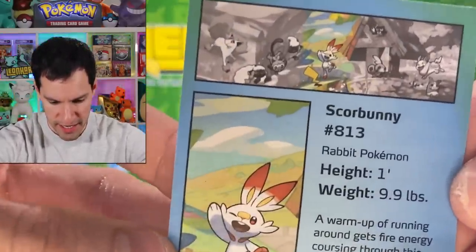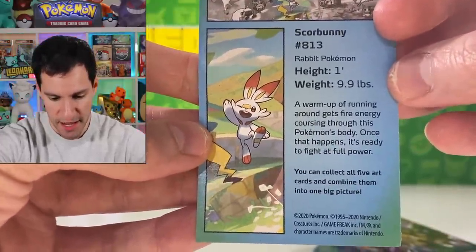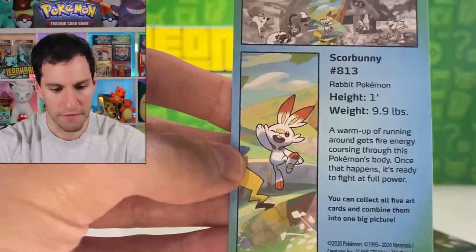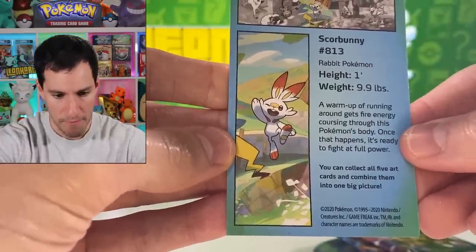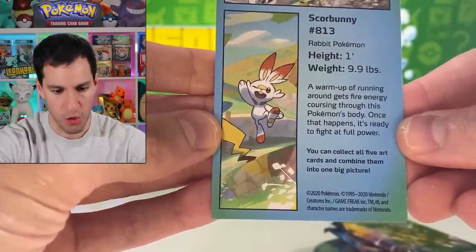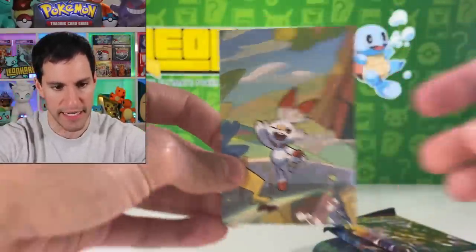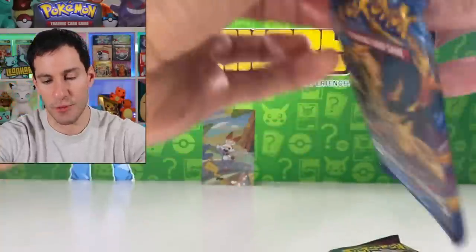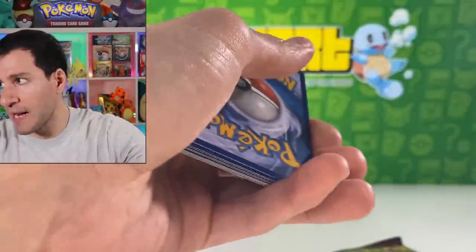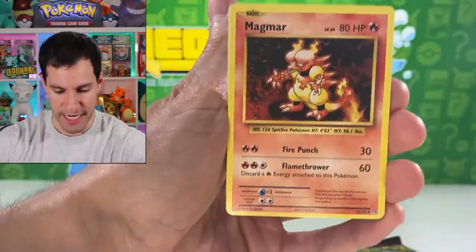Here's what the final product looks like design-wise — it's pretty cool. It's only one foot tall but weighs just under 10 pounds. A warm-up of running around gets fire energy coursing through this Pokemon's body — you can collect all five artworks and I'm going to show them all today. I also have a special booster box that I'll be opening up in this video as well, so definitely stick around.